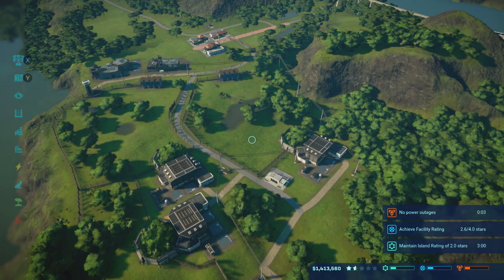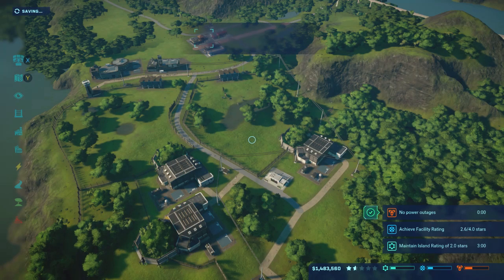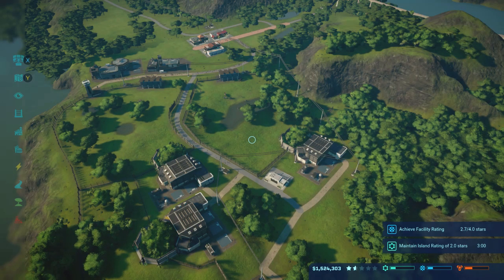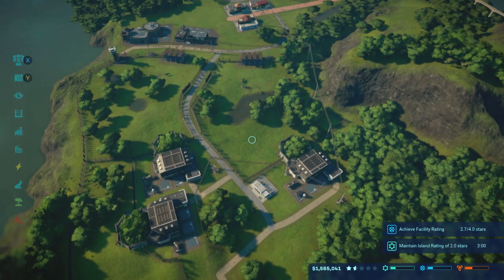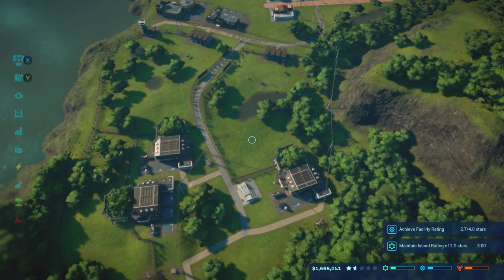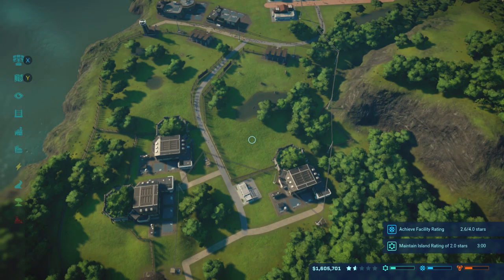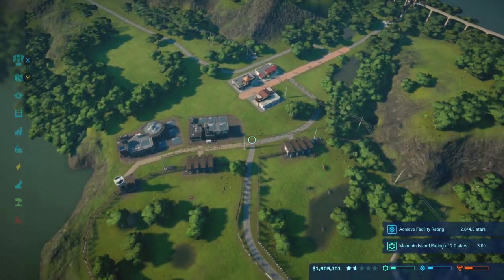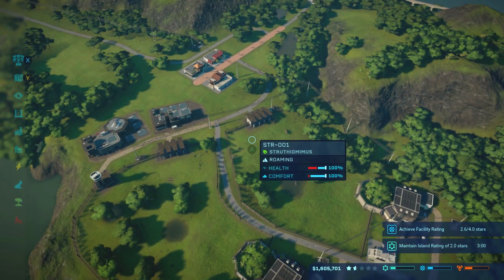Hey guys, what's going on? Adamus Prime coming back to you with your step-by-step guide on how to five-star Isla Takano, picking it back up exactly where we left off last episode with the exact same contracts over there on the side. If you guys have any questions throughout this entire playthrough or series, go ahead and comment down below because I'm usually pretty responsive and I'll answer your questions if I'm able to. Alright, with all of that out of the way, let's hop back into the video.